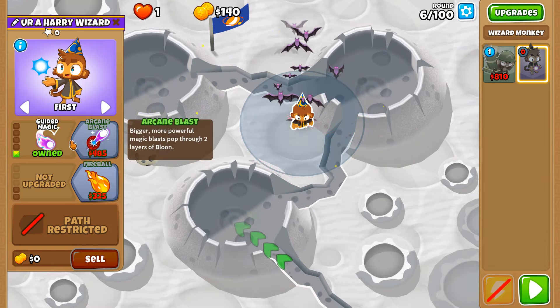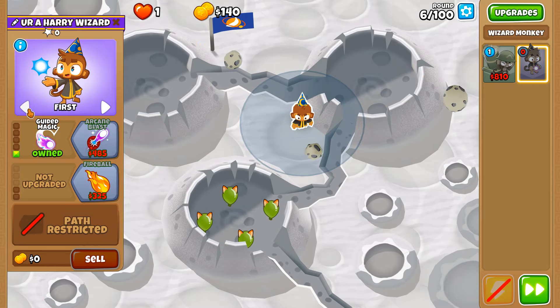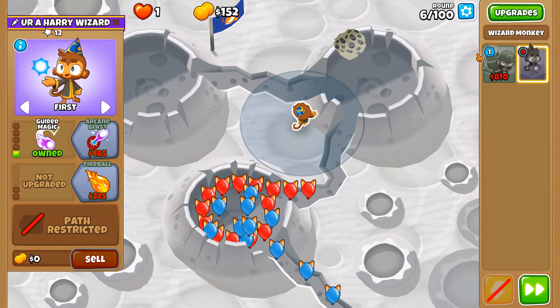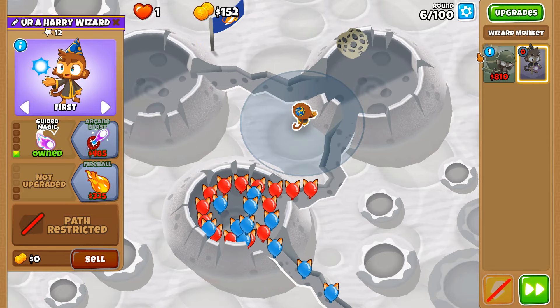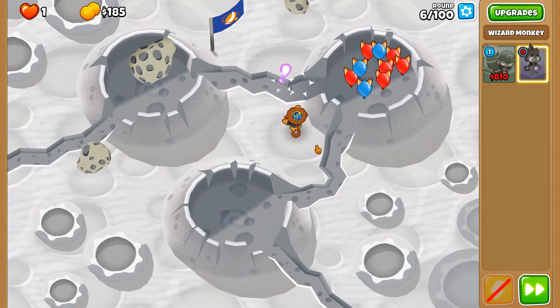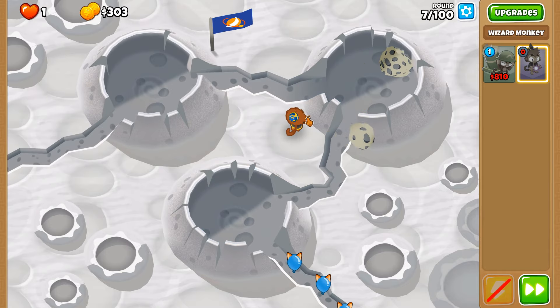It's just a matter of where to put our magic monkey so that we can get to the point where we can actually afford the Archmage. We do need to give it some upgrades beforehand, and since we're doing this on Moon Landing, it's not going to be an easy feat. I might have put it too far away from the crater to begin with — it's a better spot for later on but not for early on.